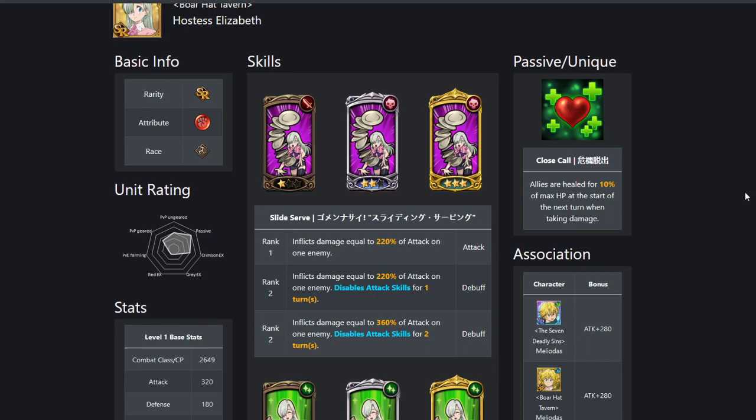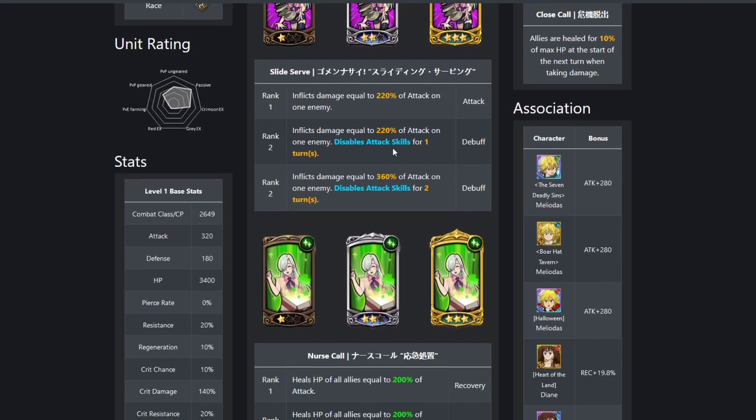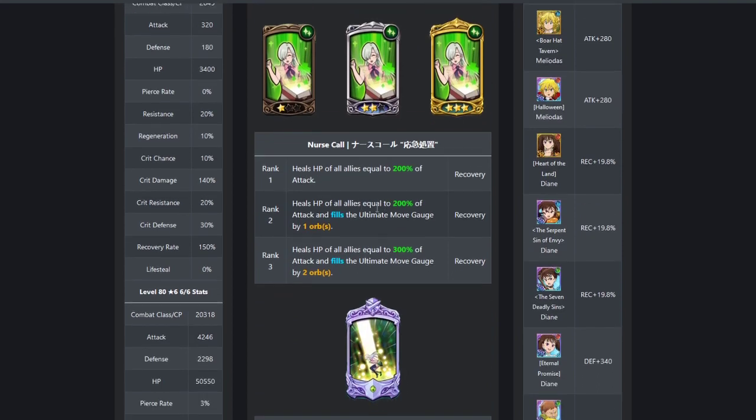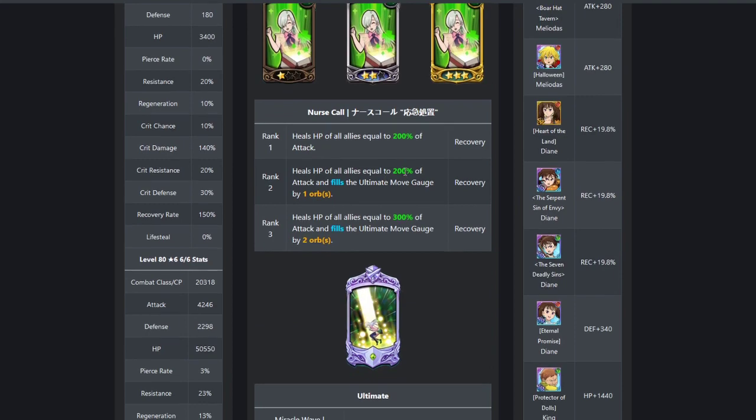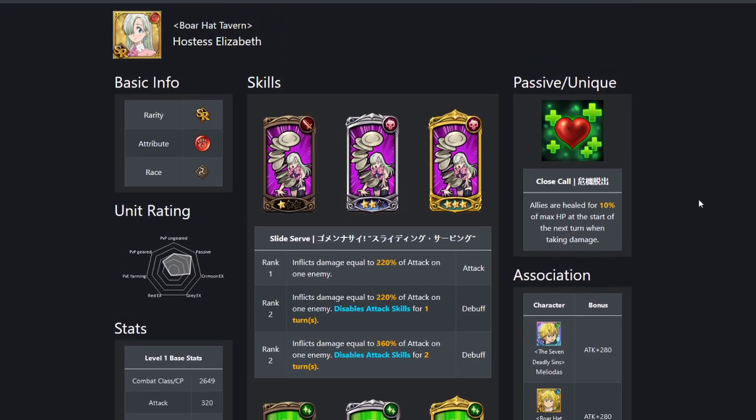You've also got SR Red Liz — Tavern Liz. If you put her on the backline for her passive, it's a sort of passive healing for your frontline units so they are less likely to get killed before the enemy does. She heals for 10% of their max HP at the start of the next turn when they take damage — it helps a little bit, and it's one of the better ones for having that kind of background heal going on. When she does come out, she can attack, disable attack skills, and she can fill your ultimate move gauge up when she heals. She doesn't have any kind of cleanse though, and her ultimate will put a heal over time on you, which is very powerful. She's not going to kill anything, put it that way — if Griamore pops out he might kill something, but if Red Liz pops out, probably not.